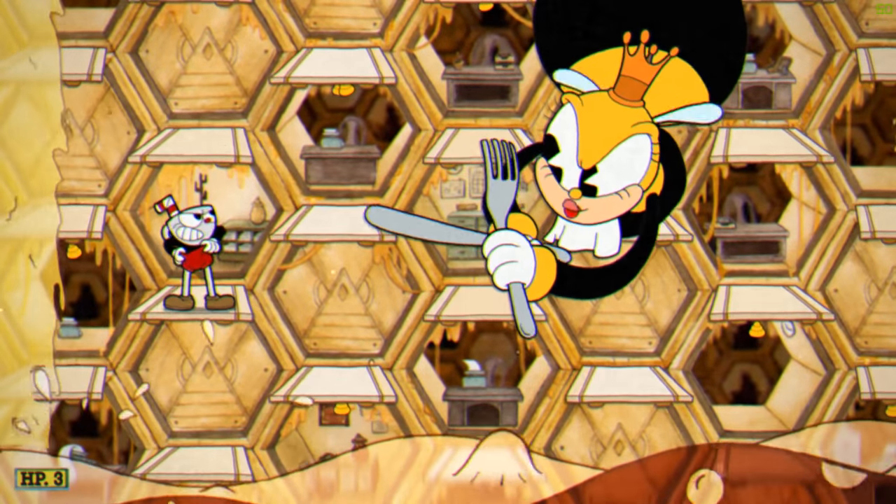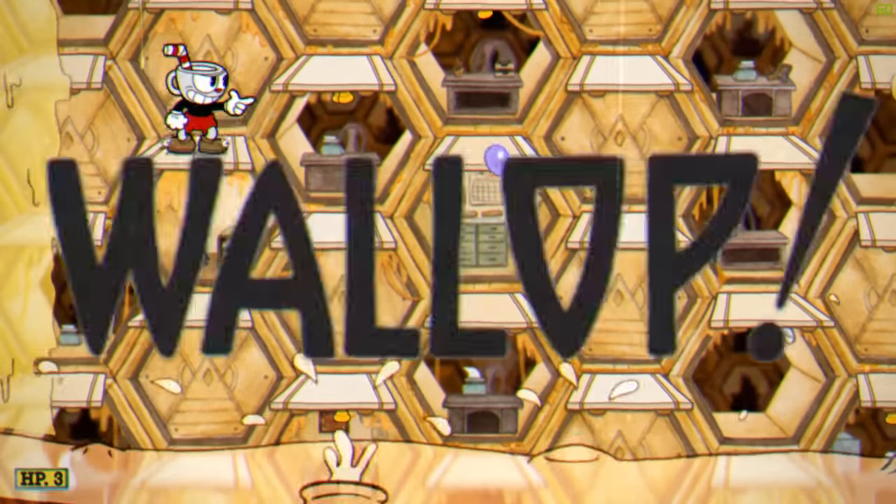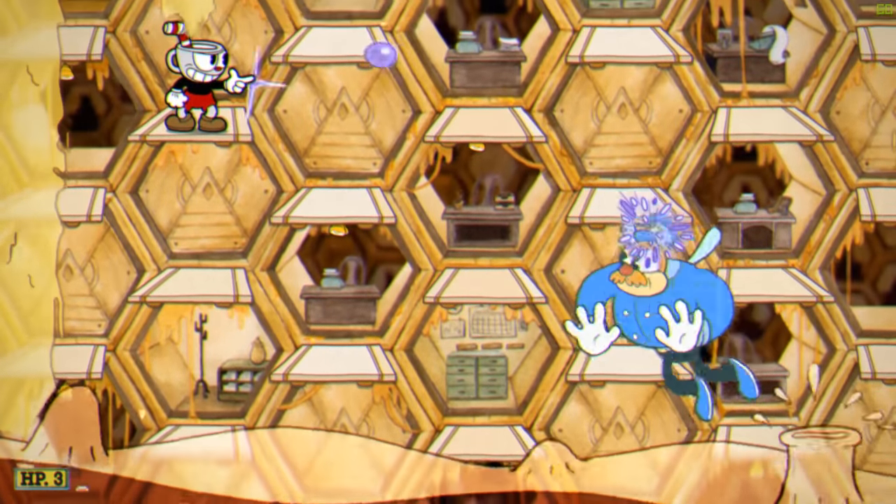For this fight, I recommend using the Lobber and the Spreadshot. At the start of the fight, jump up two platforms and start shooting. You should be able to get a ton of easy hits in.